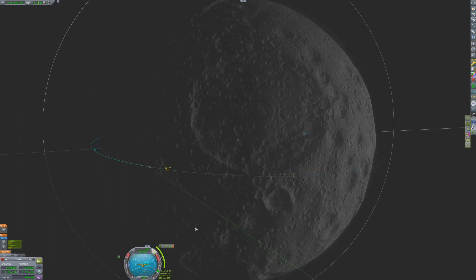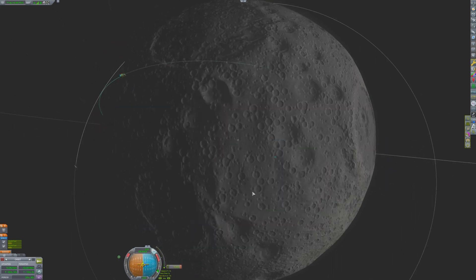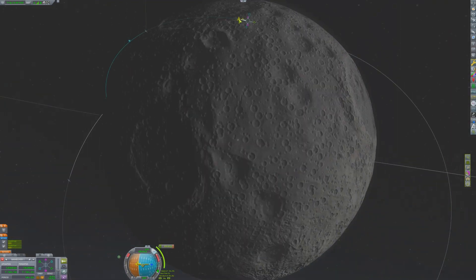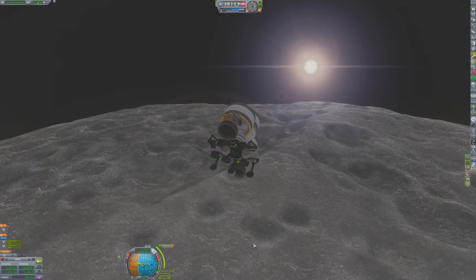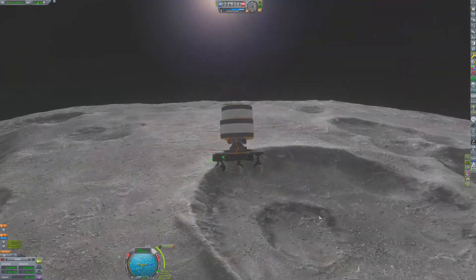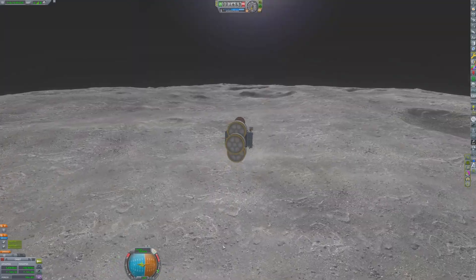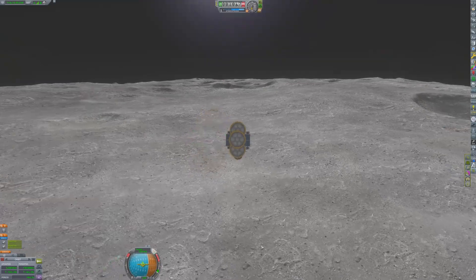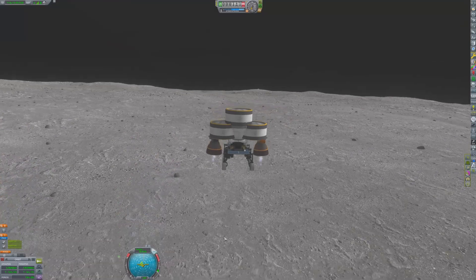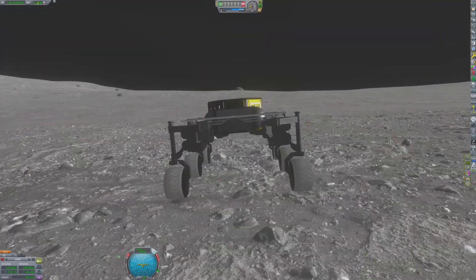The landing site is near three different biomes, meaning short drives to different places to explore. Engineers keep the solar panels pointed towards Kerbin during the descent until it's time to perform the landing burn. Waiting to perform the landing burn as long as possible will help make it more efficient. Using a tool like the suicide burn counter on Kerbal Engineer Redux can be very helpful for this. This craft isn't equipped with that, so it is relying entirely on Valentina's skill as a pilot to land this thing remotely from Kerbin. And she does an excellent job, with 40 meters per second of Delta-V to spare.